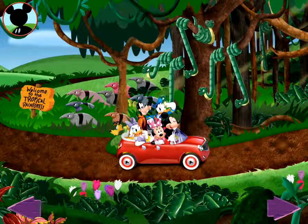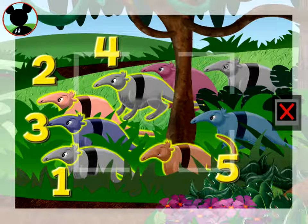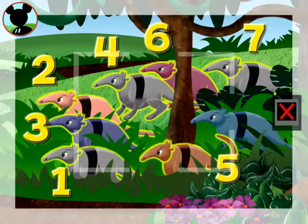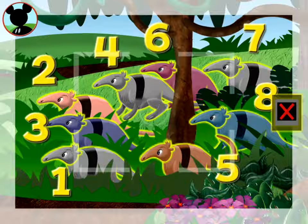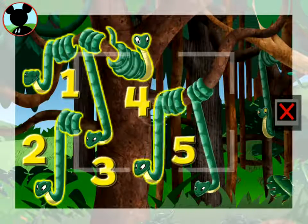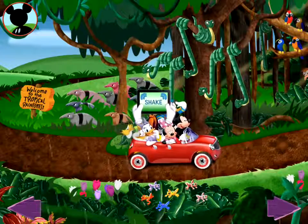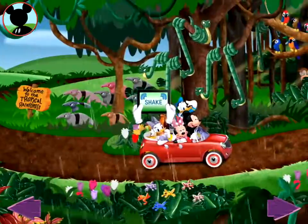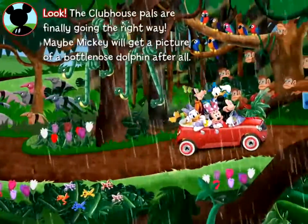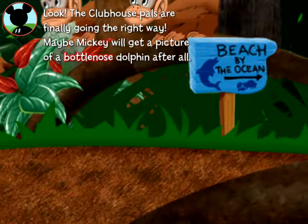I don't think I'll see a bottlenose dolphin here, but maybe I could get a picture of a group of seven rainforest animals. Can you find them? Those are anteaters — one, two, three, four, five, six, seven, eight. Oh, that's too many! Keep looking. One, two, three, four, five, six, seven — got it! Tap the camera. Say cheese! Try shaking the screen — I guess I know why they call it the rainforest!